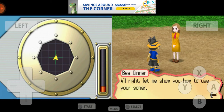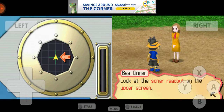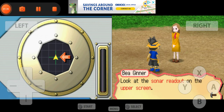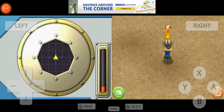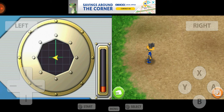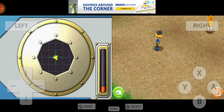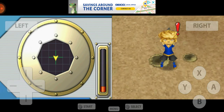All right, let me show you how to use your sonar — oh, you can upgrade that, I remember. I already know this so I'm gonna skip the explanation. Basically she said use your left or right button to use the sonar, and then you use A to dig.